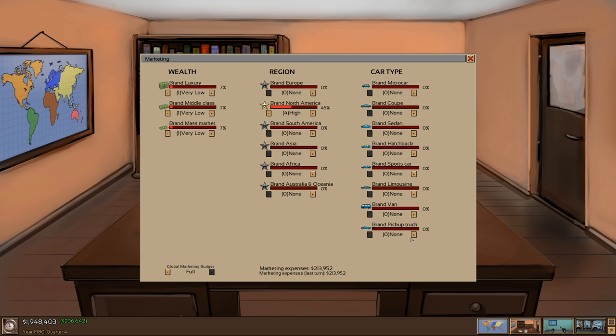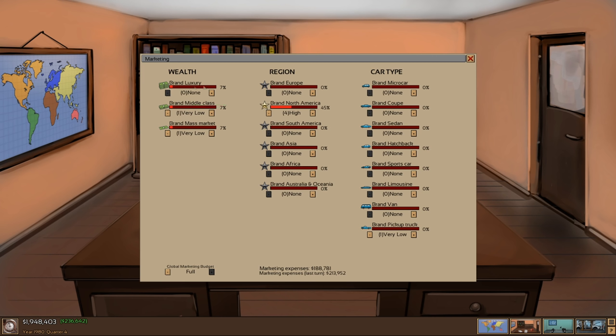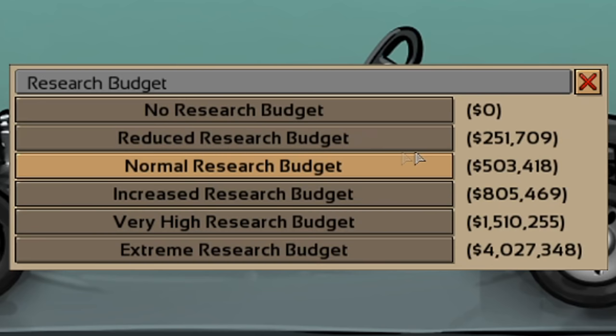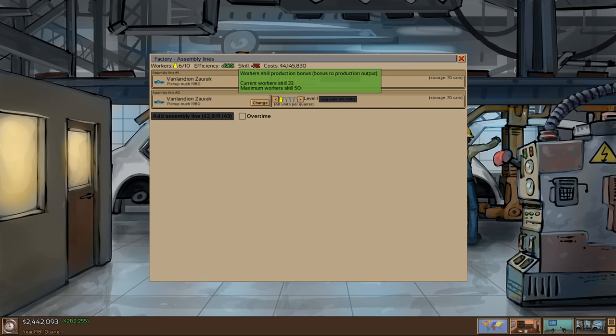We'll market trucks first, and then once we get those vans going we'll market vans and get rid of trucks. This is going to be our zone of influence — only North America so far. I should probably get rid of luxury marketing since we're not really needing to invest in that at all. Research is $500,000 a quarter so it's not cheap. We're making more money — we've got 70 cars in storage, which is not terrible. Our skill is minus three, so we'll just put more people into this assembly line and we'll probably end up with a bunch of extra cars at the end.